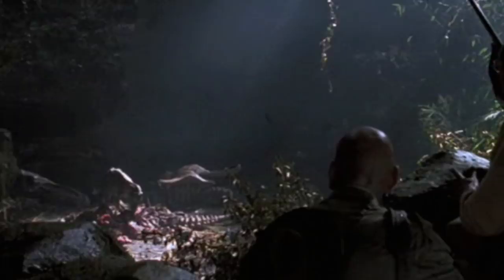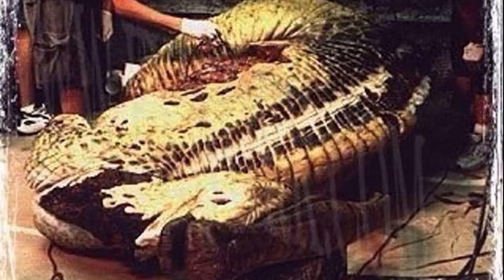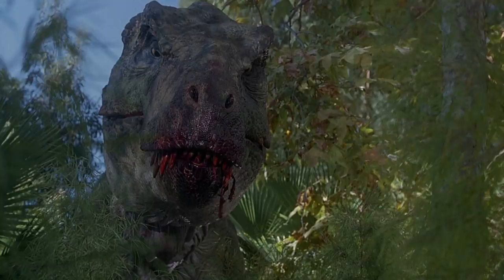Interestingly enough, this particular Parasaurolophus effect is said to have been created for use in a totally different opening to The Lost World that never got made, with sources stating that Palmagius originally constructed it to be used in a scene in which Japanese fishermen pull the carcass up from the ocean before it breaks from the weight and sinks into the waters below. Whether or not this is true is uncertain, but it was factually reused in JP3 during the small scene in which the T-Rex lifts its head up from a bloody carcass.